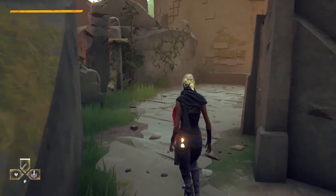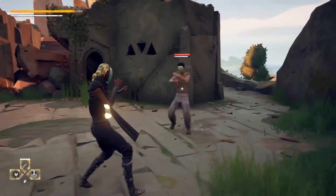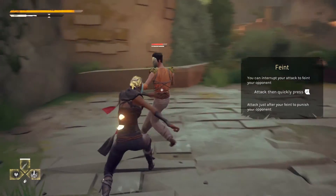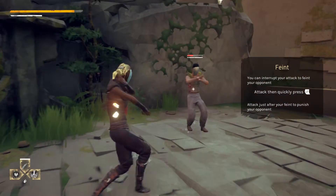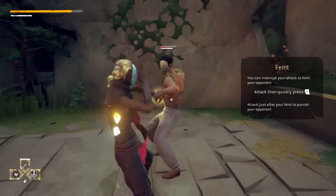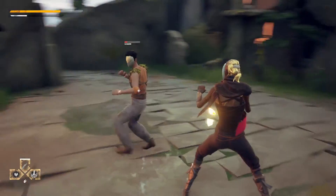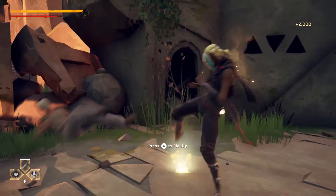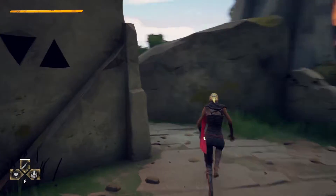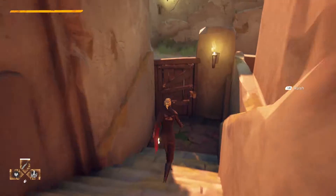Another mechanic we saw earlier is what we call the perfect attack. When you nail your attacks in the right timing, the character will flash golden, which makes attacks chain faster and stuns the enemy a bit longer — an incentive to stay in the flow of combat. Another mechanic is the feint, which is cancelling the build-up of an attack to trick your opponent. This black ghost we see at times represents the feint. As you feint, you get into a high-level mind game, tricking your opponent into doing a dodge or a parry, allowing you to follow up quickly with another attack while your enemy is recovering.